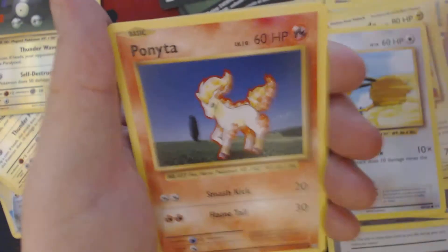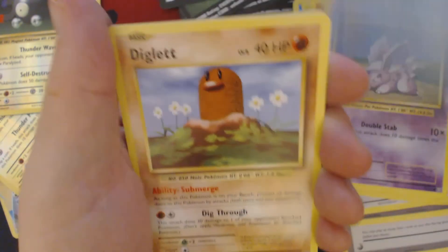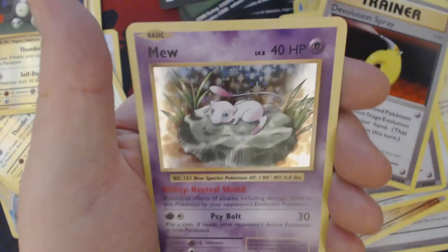And for our final Booster Pack — there's going to be at least a holo in here. Got Doduo, Ponyta, Nidoran Male, Seel, Diglett, Porygon, Pokedex, Devolution Spray, Reverse Holo Misty's Determination, and Holographic Mew.